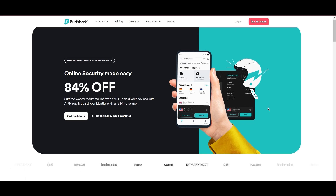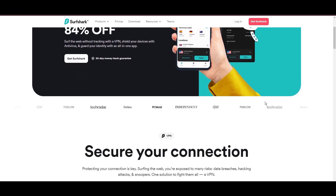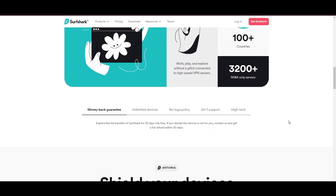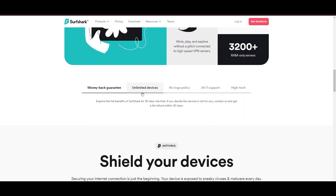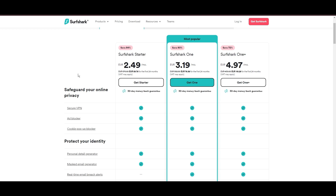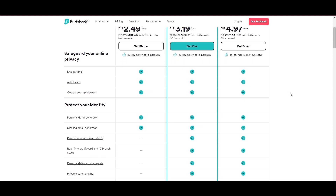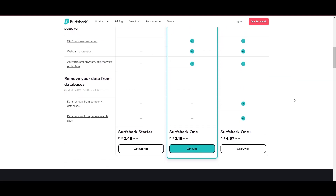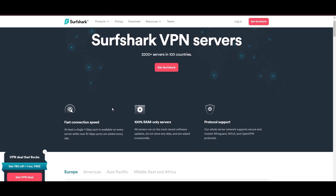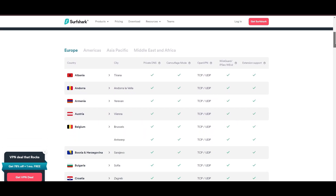Surfshark stands out as a top VPN choice for Black Squad players, especially because it lets you simultaneously connect as many devices as you want. With its headquarters in the Netherlands, this VPN offers an impressive network of 3,200 servers across 100 countries, ensuring you can play Black Squad and access other content worldwide without restrictions. One of the first things to catch your eye about Surfshark is its affordability — you can use this advanced VPN service for as little as $2.49 monthly. Plus, they offer a no-risk trial period for a month, allowing you to test out the service fully and decide if it's the right fit for you without any financial commitment.